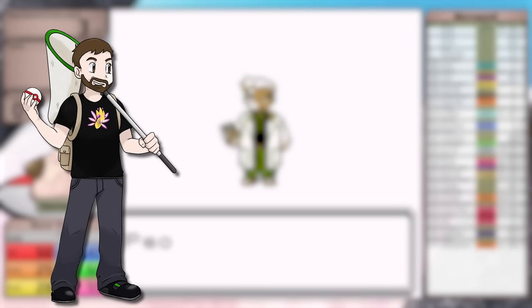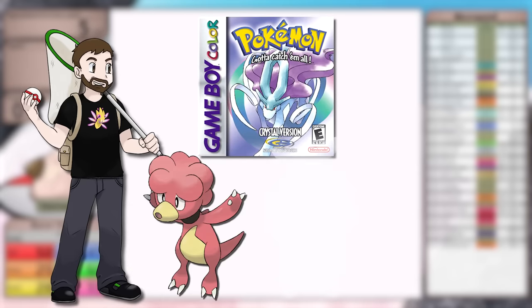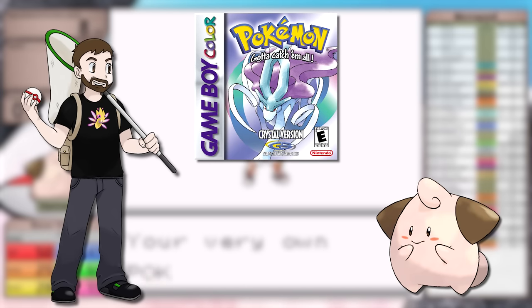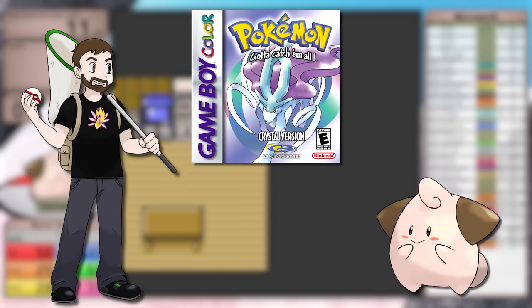Welcome to episode 6 of Solo Challenges with Baby Pokemon in Crystal Version. Following up Magby, Smoochum, and Elekid, today I'm going to be beating the game with Cleffa. If you haven't seen any of the other episodes in this series, I highly recommend checking them out. Do know that there will be spoilers for all of those videos in this one.